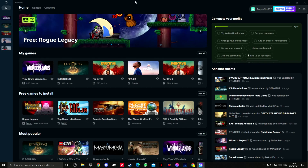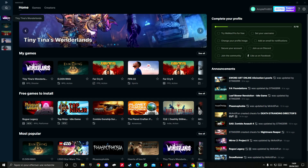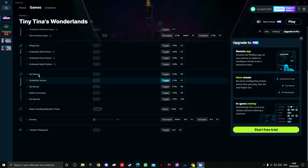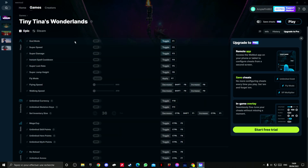After you download WeMod, you can see right here — just click on Tiny Tina's Wonderlands. You'll see a lot of different mods: god mode, fly mode, no reload. What you want to do is click Play in WeMod. If you launch the normal Tiny Tina's Wonderlands from the Epic Games launcher it won't work — you have to click Play in WeMod. For me it's Epic; if you're on Steam, click on Steam.